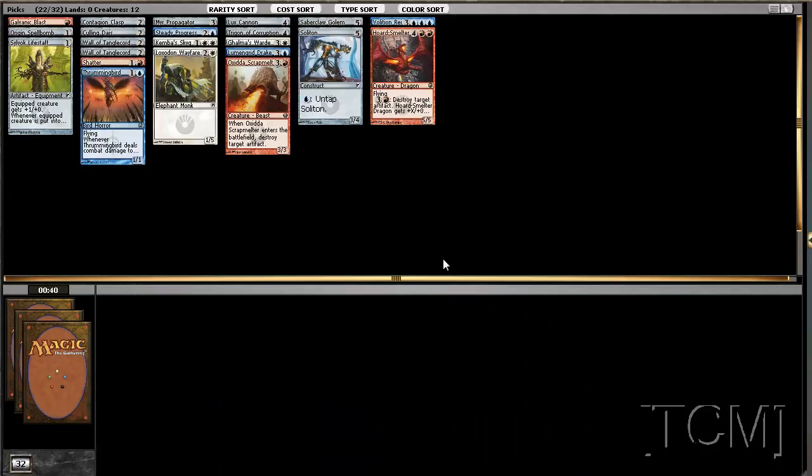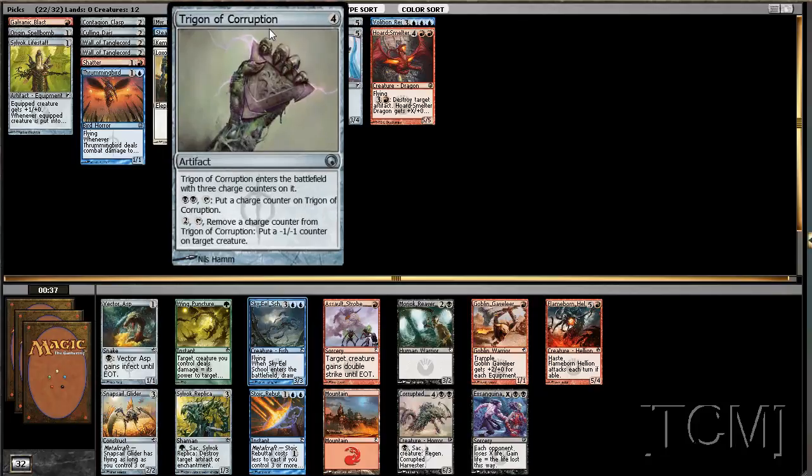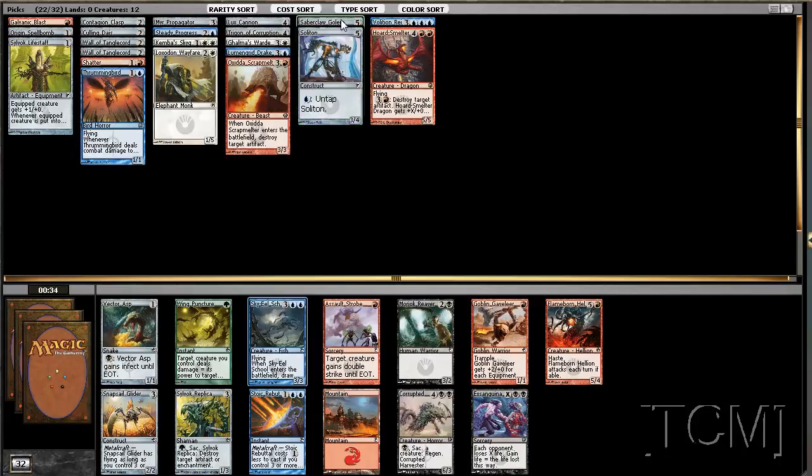Thrumming bird it is. I think I like the sky yield — this seems fine. I don't even know how many artifacts we have: 1, 2, 3, 4, 5, 6, 7, 8, 9, 10. I don't think we're going to be the metalcraft deck, so 3 flyers is fine.